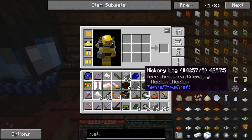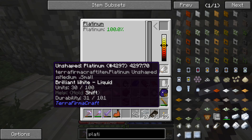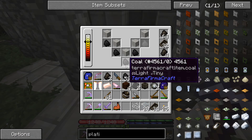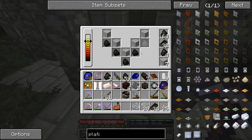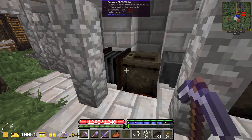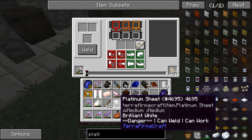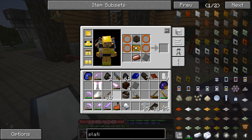I thought for sure that recipe was broken but on closer inspection it's not two steel plates - it's a steel plate and a platinum plate. We need one more nugget to get enough platinum. To melt the platinum it has to be brilliant white hot, and charcoal doesn't get hot enough. We have to use coal - it burns a little bit hotter. Now it's actually melting. We got it - steel plate and platinum sheet!